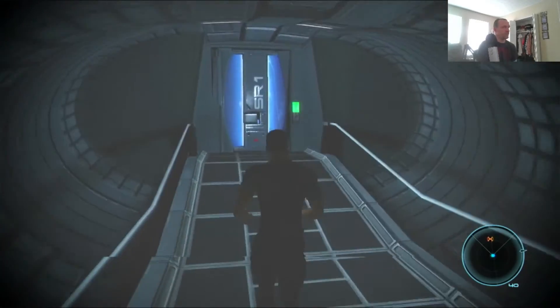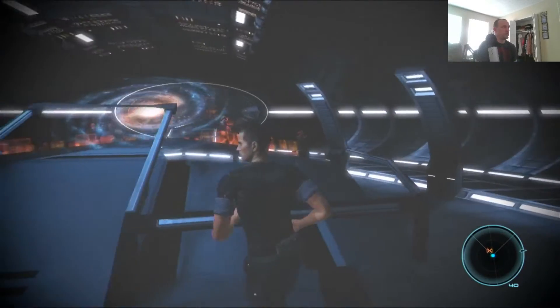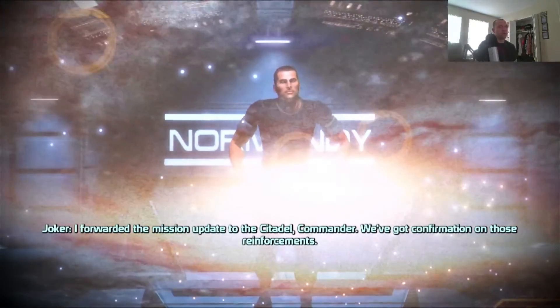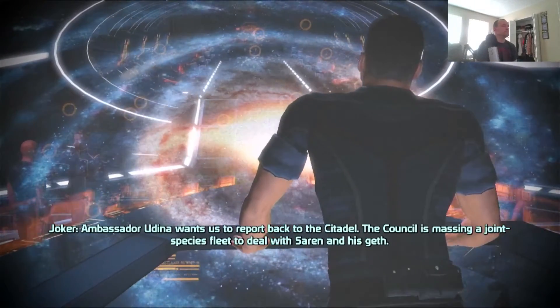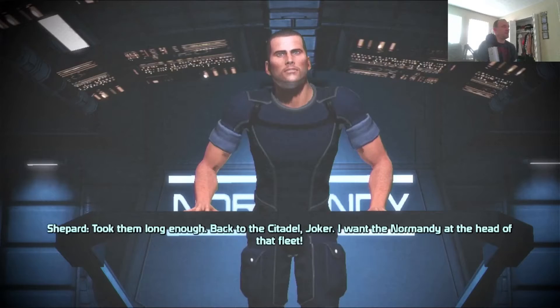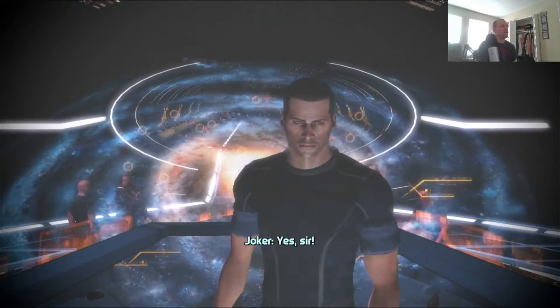Before we do that, there's a cutscene coming up. I forwarded the mission update to the Citadel commander; we got confirmation on those reinforcements. Ambassador Udina wants us to report back to the Citadel — the council is massing a joint species fleet to deal with Saren and his geth. About time — took them long enough. Back to the Citadel, Joker — I want the Normandy at the head of that fleet.